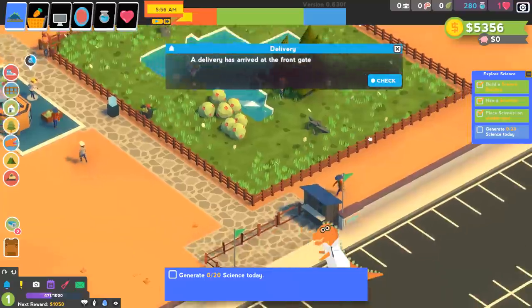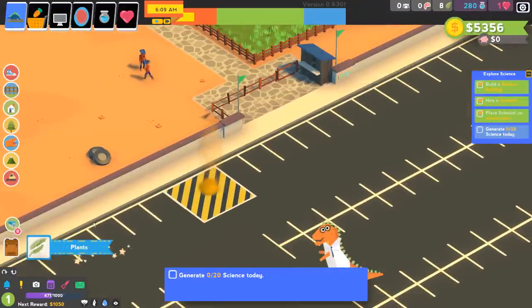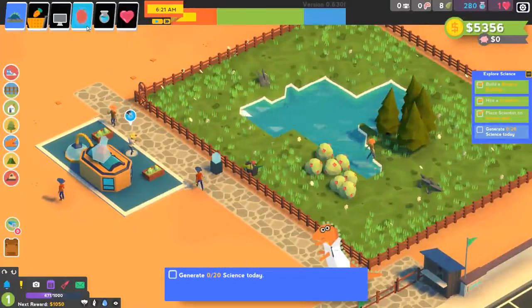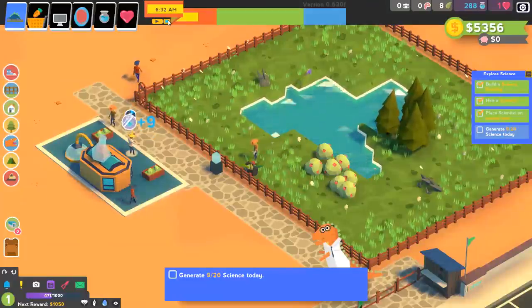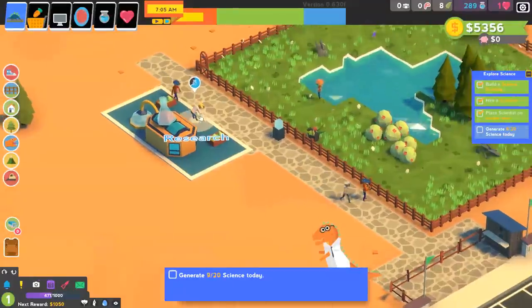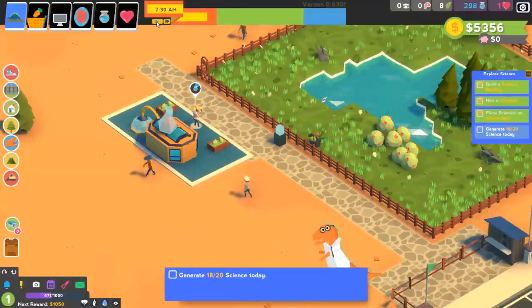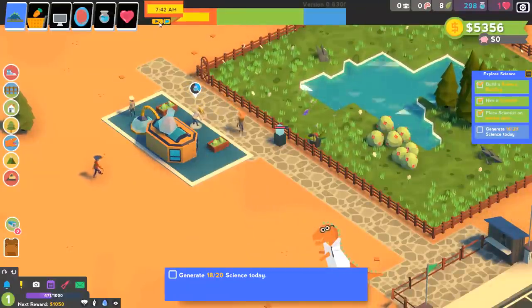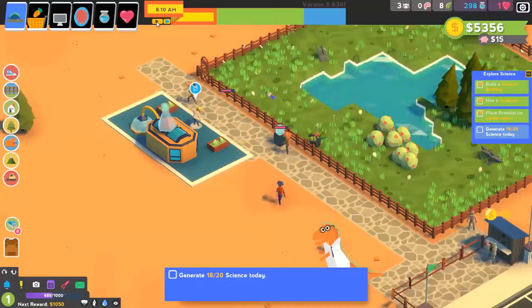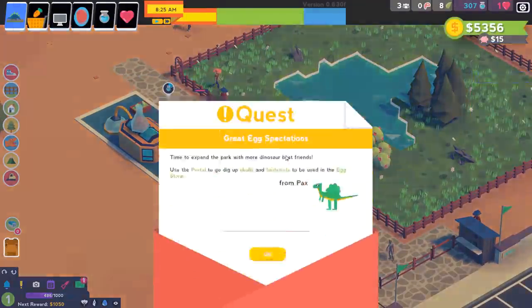We've got a delivery at the front gate — that should be the plant material we ordered for our dinosaur. There it is, a couple of plants stacked up. We need to generate science. A little bit more science — there we go. We need one more rotation. Use your giant beaker full of blood and make me more science. That's how we used to do it in my college days — get a beaker full of unidentified blood and roll it around. That's how science is done. That's how we discovered the moon.